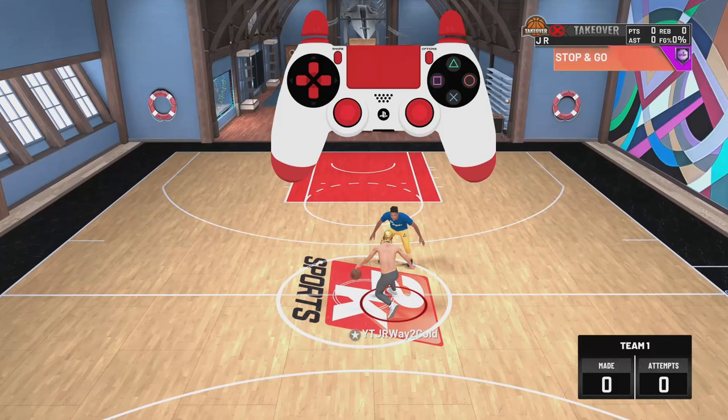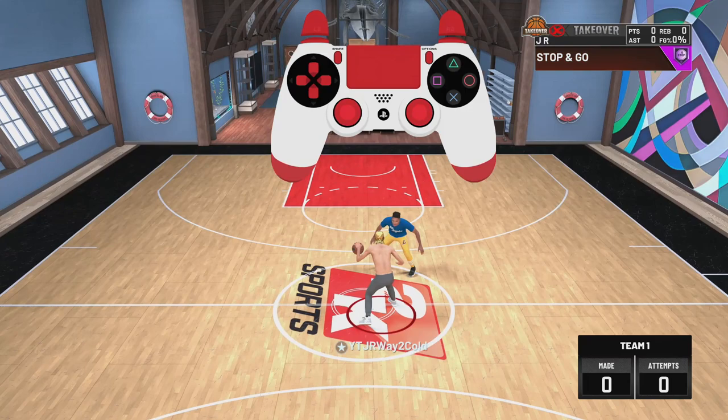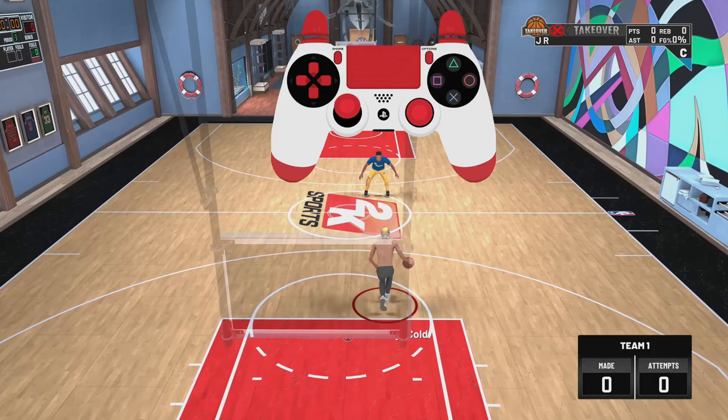I'm not sure if you need an 85 ball control for the sham god or not — you guys can let me know down below. My player has an 85 ball control and I can do it every single time. It might work if you have an 80 ball control, but I'm not exactly sure. This move is super easy and super simple to do.